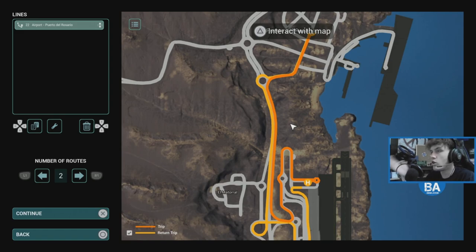Now you can see you've got Line 22, airport to Puerto del Rosario. Another thing — where it says 'number of routes,' I believe that's how many times you want to go around on that certain route. So if you did 2, it would go up to Puerto del Rosario, back to the airport, and do the same again — twice. You can have that tonnes of times, but we're going to do just 1. Then continue.